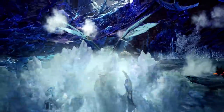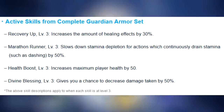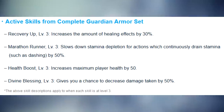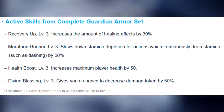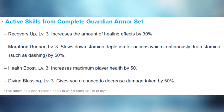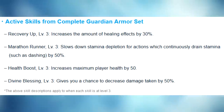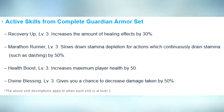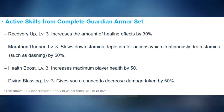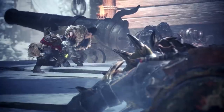The Guardian Armor Set comes with the following skills: Recovery Up level 3, which increases healing effects by 30%; Marathon Runner level 3, which slows stamina depletion for stamina-draining actions by 50%; Health Boost level 3, which increases maximum player health by 50%; and Divine Blessing level 3, which gives you a chance to decrease damage taken by 50%.